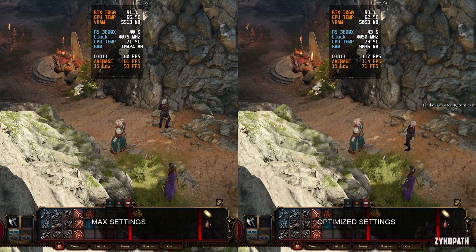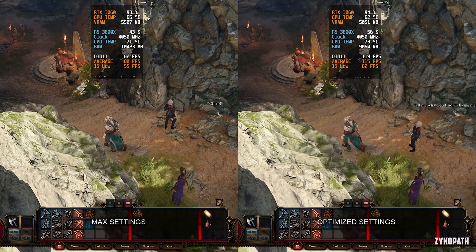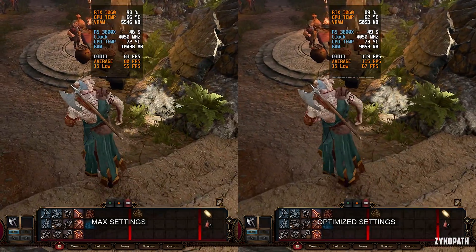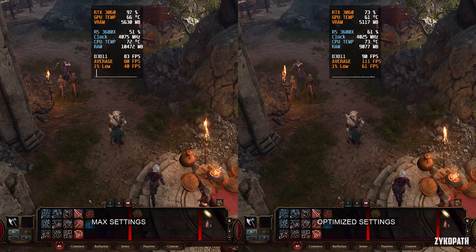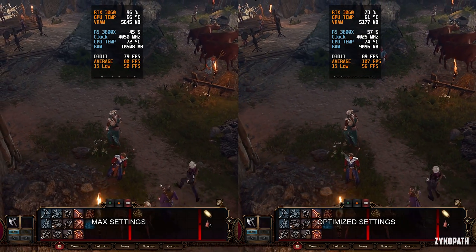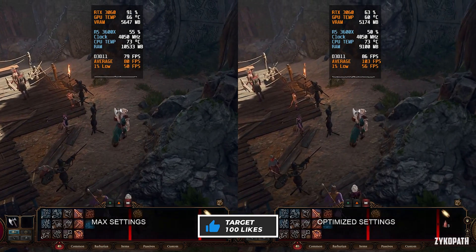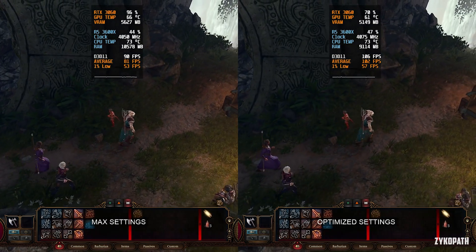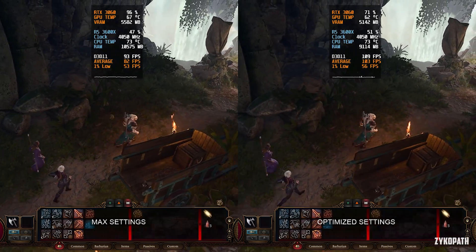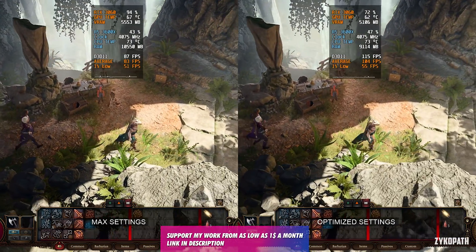Now that we have our optimized settings, we can see that already on ultra settings this game is really well optimized, but we can still increase the performance much higher. I would like to note that I am being CPU bottlenecked on my optimized settings, so the performance increase you see here should be much higher on a more balanced system. I would also like to note that this game was tested using a hard drive, because this game is so massive I couldn't fit it in any of my SSDs.